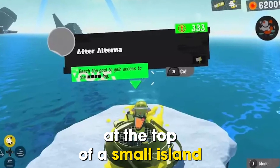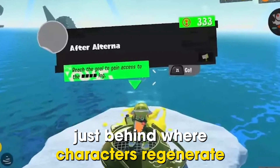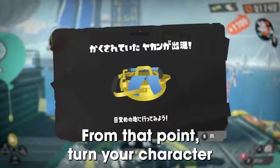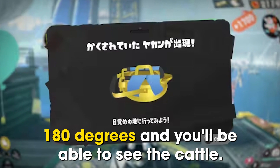You'll find the kettle at the top of a small island, just behind where characters regenerate when they're killed or when the game begins. From that point, turn your character 180 degrees and you'll be able to see the kettle.